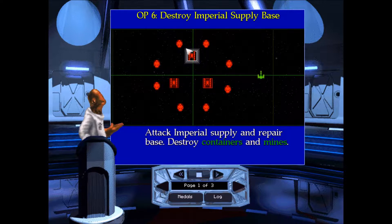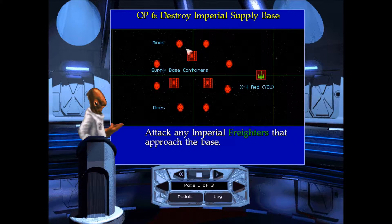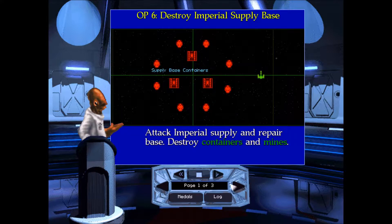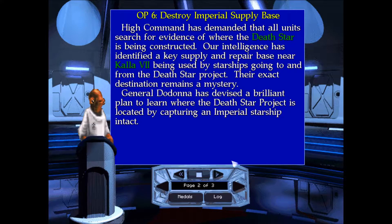Attack Imperial Supply and Repair Base. Destroy Containers and Mines. Containers and Mines — probably have to go through mines first. Attack any Imperial Freighters that approach the base. Attack Imperial Supply and Repair Base. Destroy Containers and Mines. That command is to demand all units. Search for evidence of where the Death Star is being constructed.